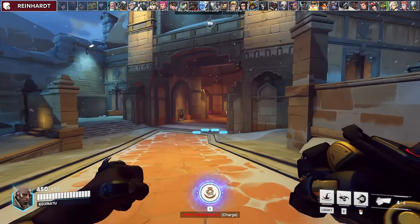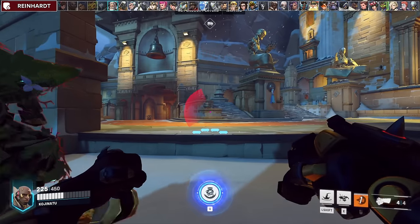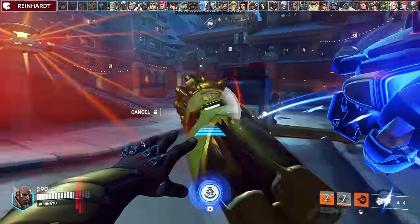Against Reinhardt, the biggest tip is to watch out for his charge, and you don't want to make your punches too obvious so you don't get counter-pinned into their team. Other than that, I generally ignore Reinhardt and go for the rest of his team.